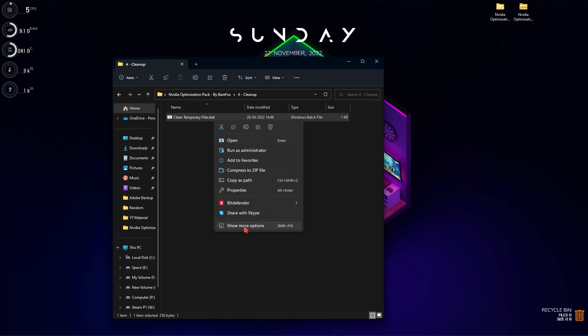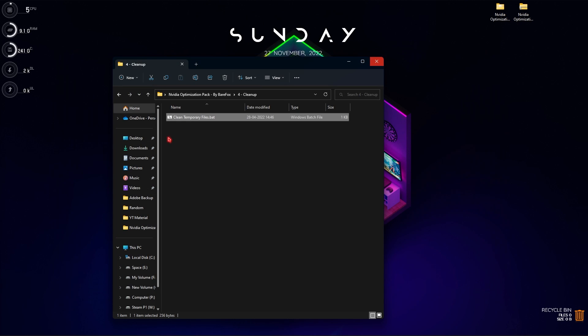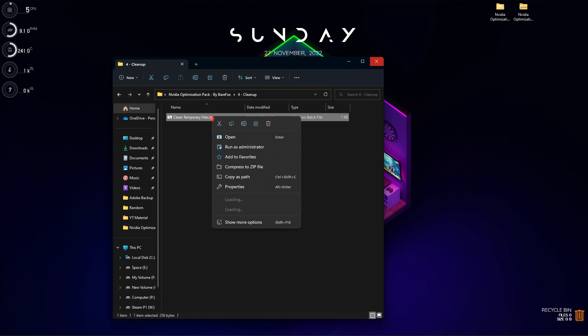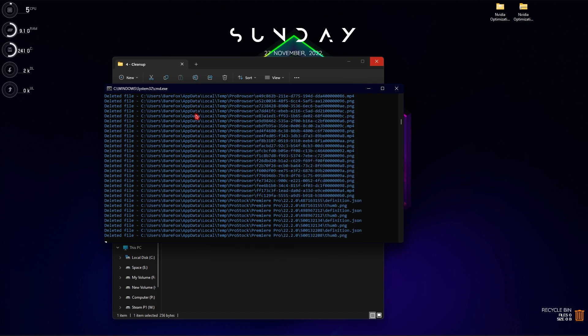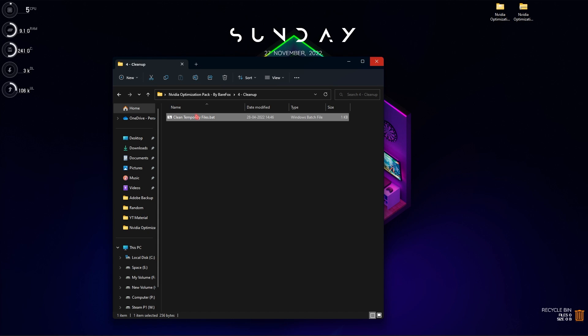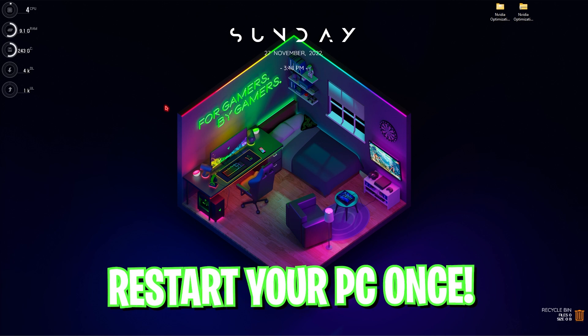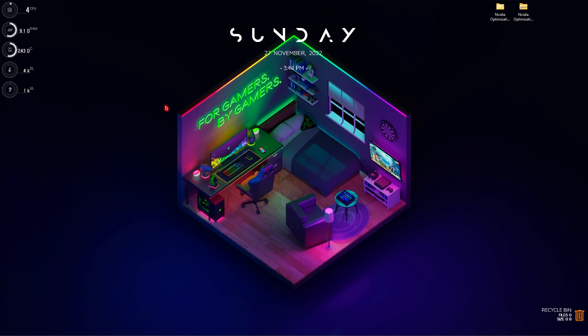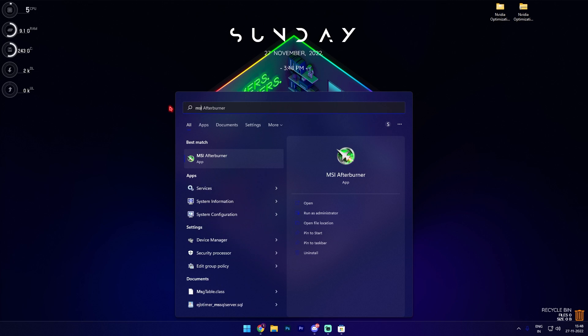Move to the last folder, the Cleanup folder, where you'll find 'Clean Temporary Files.bat.' You can right-click and edit it to see that it only deletes temporary files you don't need. To run it, right-click and run as administrator — it will ask you to press any key to continue, which will delete all unwanted files. Once done, I highly recommend restarting your PC to see if there's a noticeable performance difference.